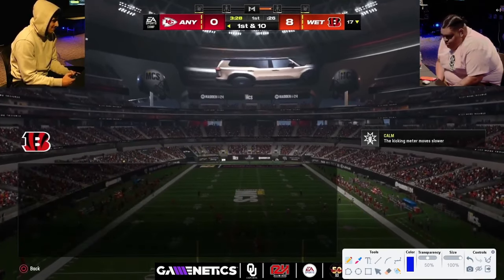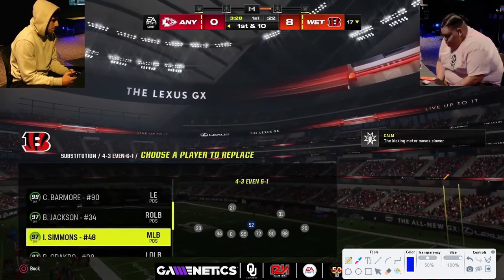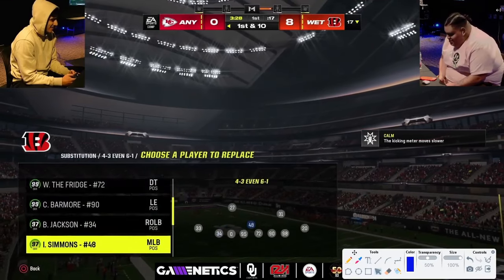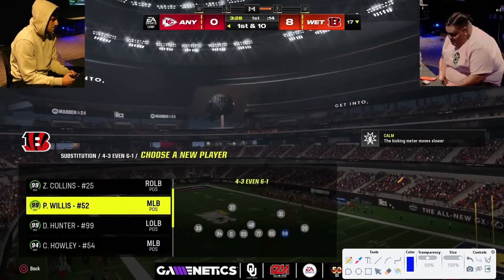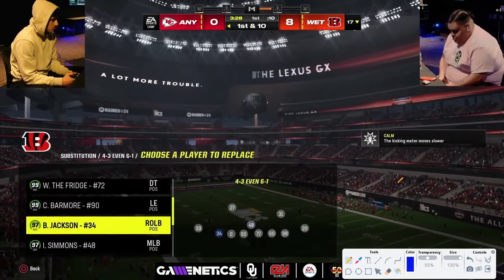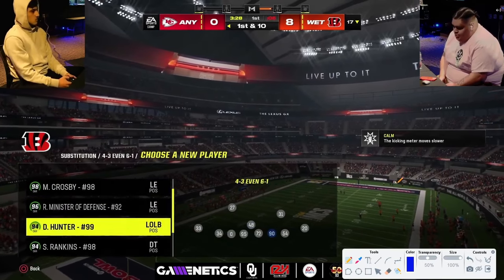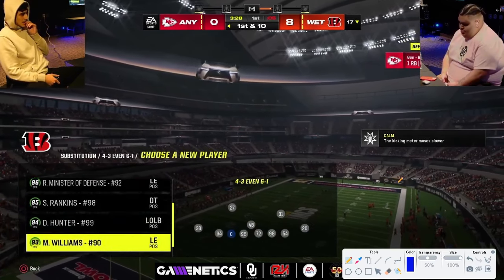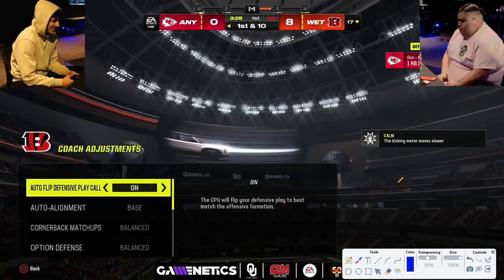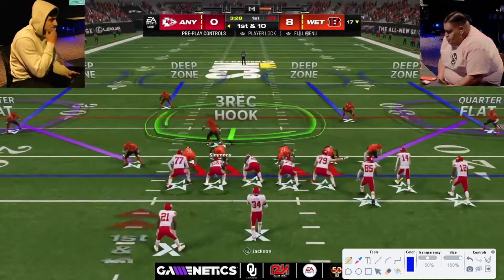CJ Stroud gets gift wrap for zero AP. The reason that's important is that this actually happened in a tournament — somebody did that little rollout play on a field goal block and they didn't have gift wrap and dropped a wide open touchdown. So the idea is: put CJ Stroud with gift wrap at zero AP, able to do some stuff down in the red zone — a sneaky way to get a two-point conversion.